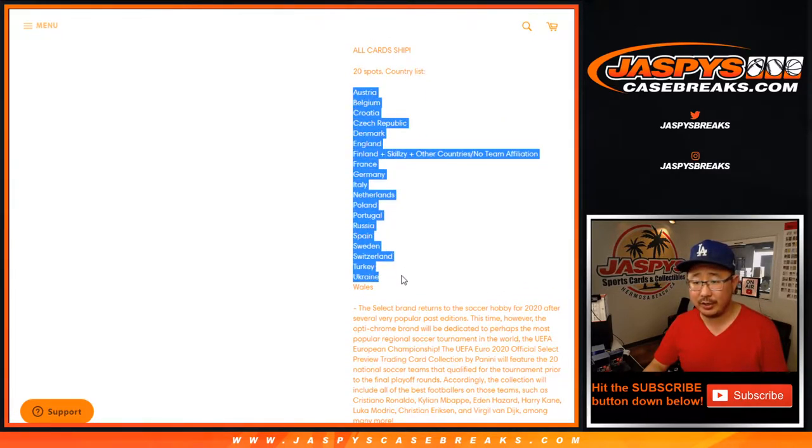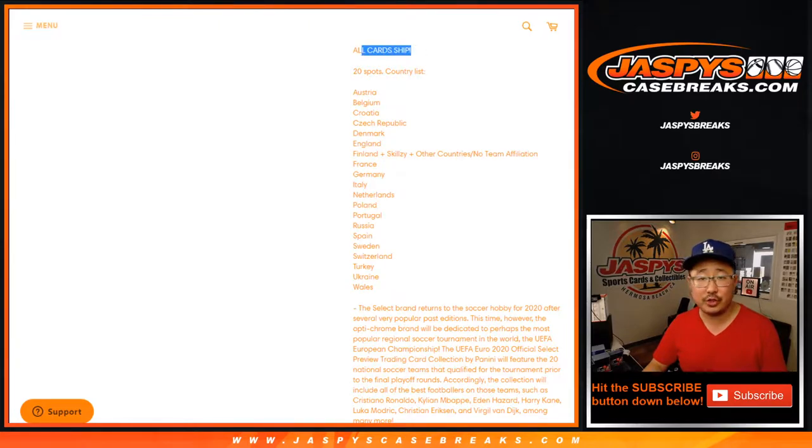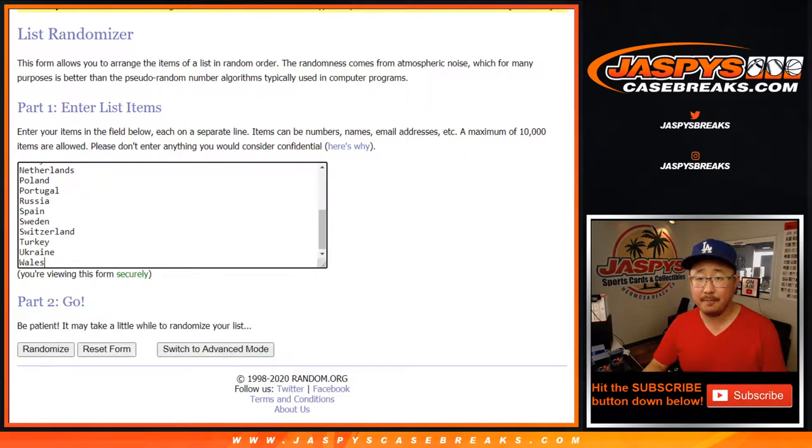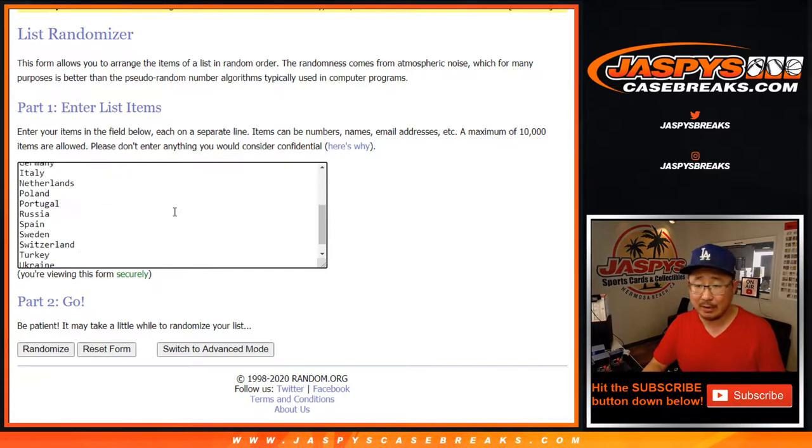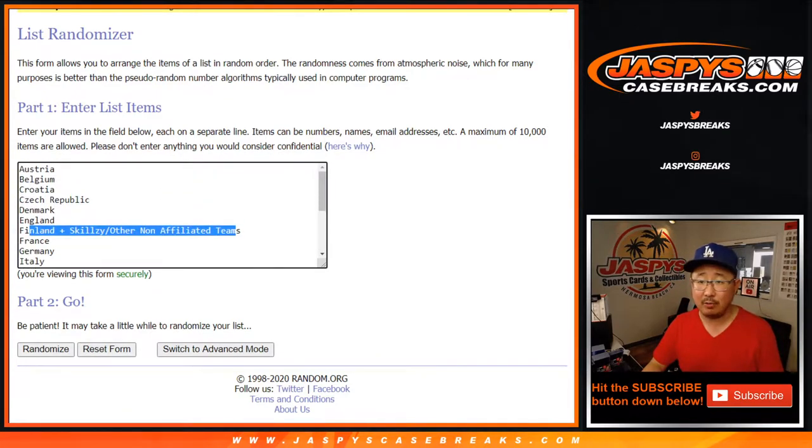We'll take a look at that. There's the country list right here. All cards will ship. Big thanks to these folks for getting into it. There are the teams right here. The Finland spot will get the Skilzy mascot along with any other cards that are not affiliated with any teams. I think there's a UEFA logo card, and this spot will also get any other teams that we may have missed on this list — I don't think we missed any, but that spot will get that too.